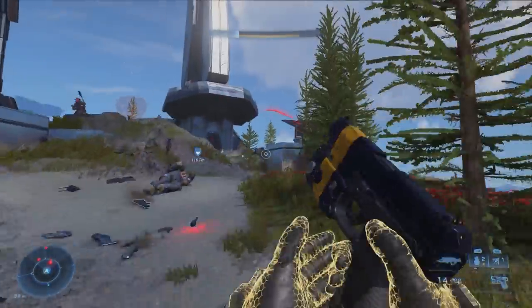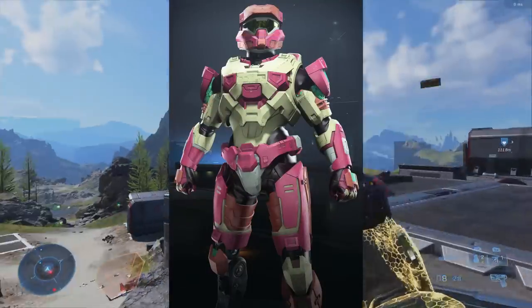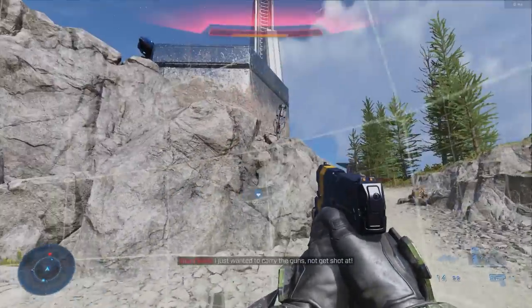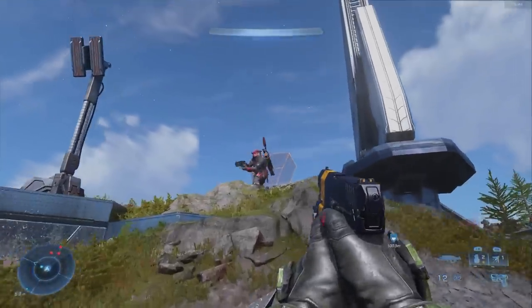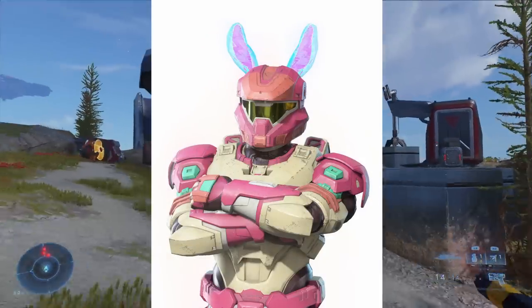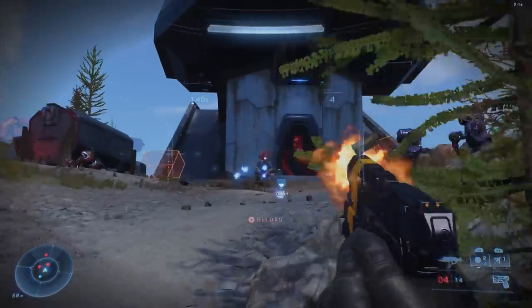Then we have the Mystic Meringue — I'm probably pronouncing that wrong. It's this sort of candy-looking coating. I believe this was supposed to release during Easter — I think 343 were planning a free Easter event, and this is supposed to come with the Bunny Ears armour effect and maybe some other items. The bundle in its entirety has been leaked. It's quite a bright one — not one that I'd ever use, but some people might like it.